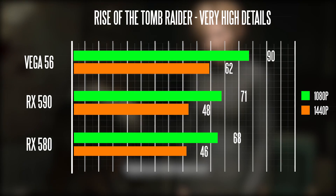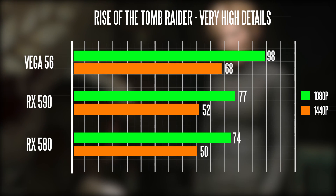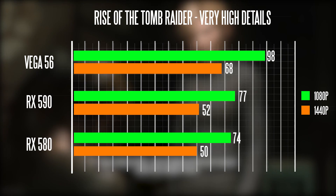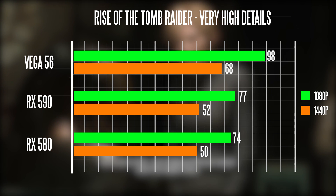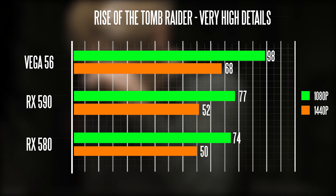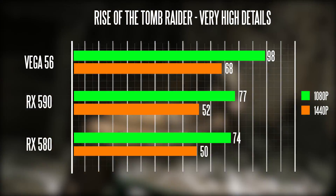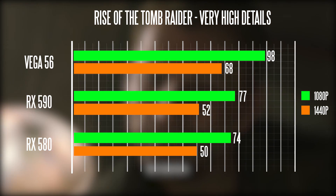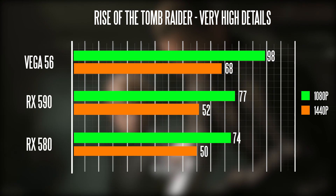Moving on, Rise of the Tomb Raider at very high settings: at 1080p we're getting about 77 FPS on the 590, about 74 FPS on our 580, and about 98 FPS on the Vega 56. Interestingly, when you bump up the resolution, the distinction between the 580 and the 590 becomes extremely marginal — you're only getting two more FPS on the 590.